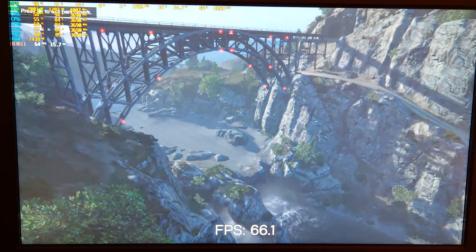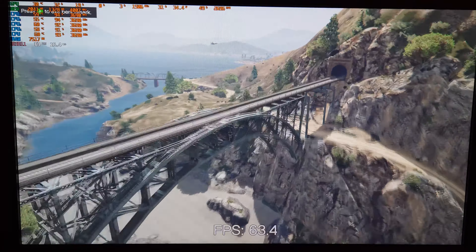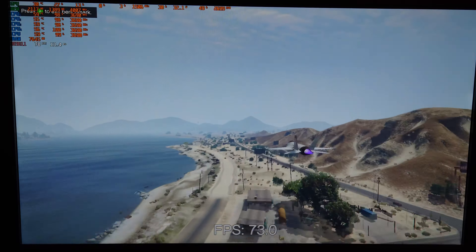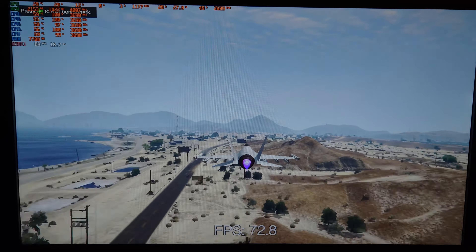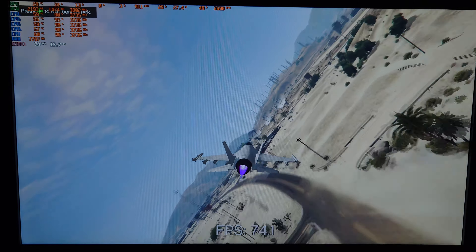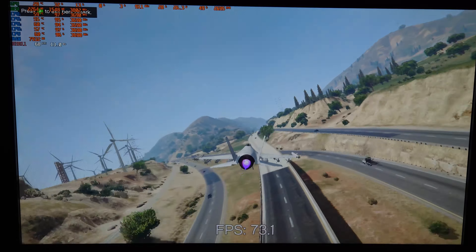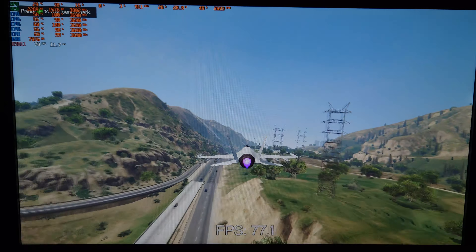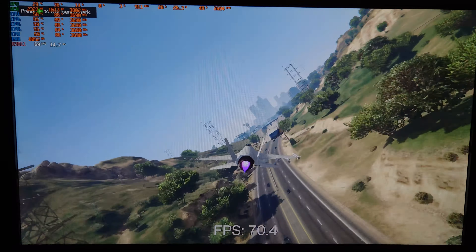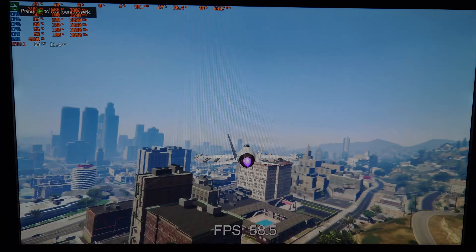We're averaging just over 60 FPS in the benchmark sequence, getting a nice mid-60s FPS in the jet scene — though with density set very low. The CPU is still capped at 100% and the GPU is barely doing anything — the GPU temperature is 29 degrees Celsius. It's barely being utilized, and that's not just because of the cooler on that 1060 test card.